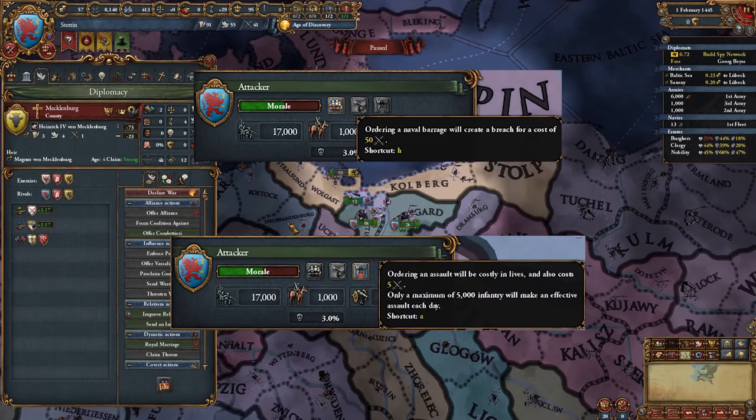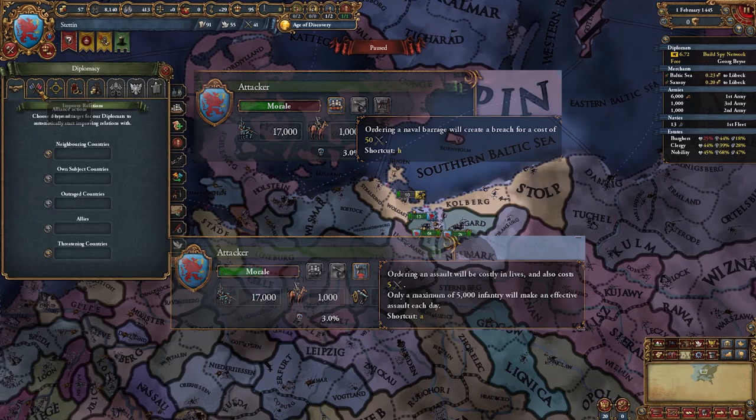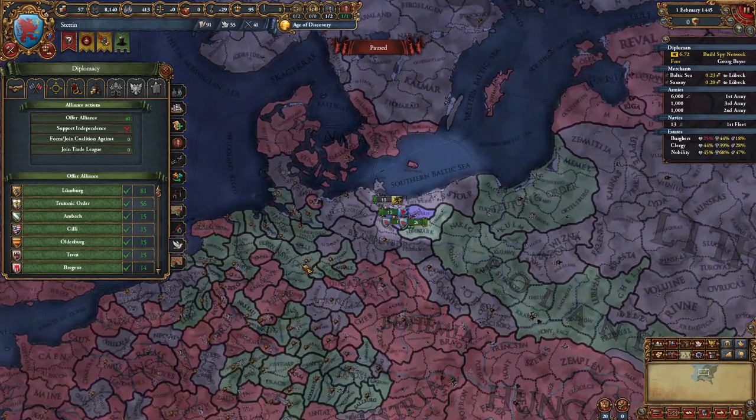After that, I can assault the fort and take it in less than a month. This is a part of why Pomerania can be formed in less than 2 months starting as Stettin.